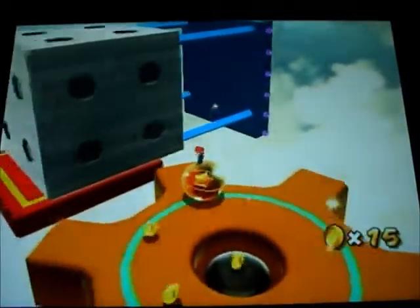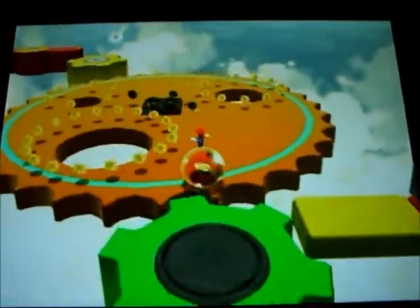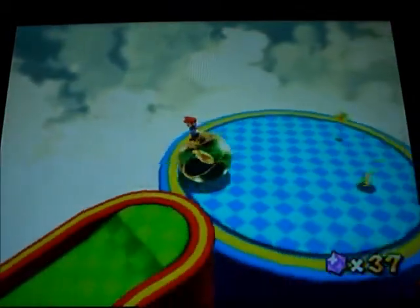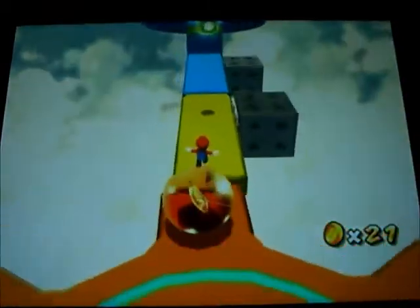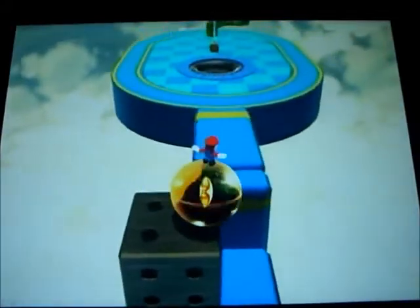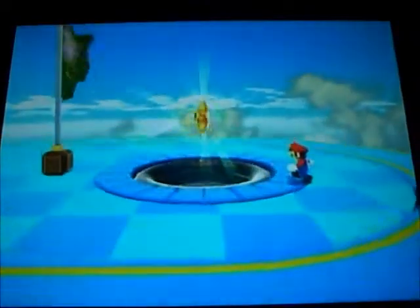Look at this giant dice. I noticed on all six sides — well, the sides that are showing — there are only four. That's a little weird. Do they not have one, two, three, five, and six in Mario Land? I can't change the camera angle to see where I'm going. Sorry I was quiet — I'm trying to focus.